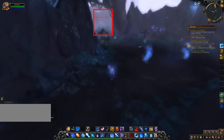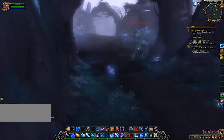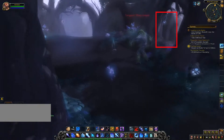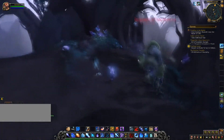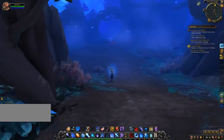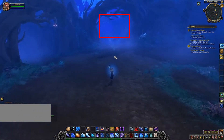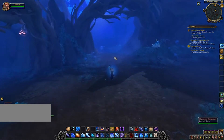From there, you are going to take the next available left, and then you are going to make a quick right after that. This next room is where you can start putting space between you and the things that are chasing you — just run straight on through.